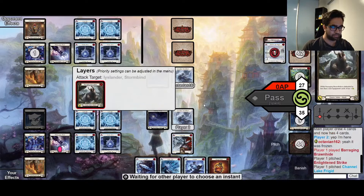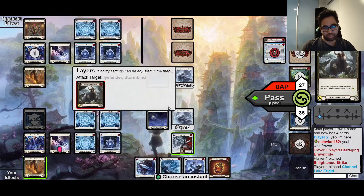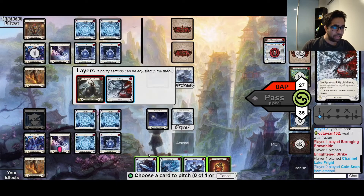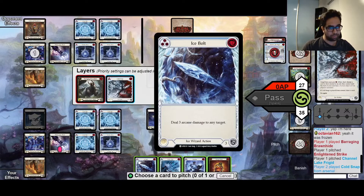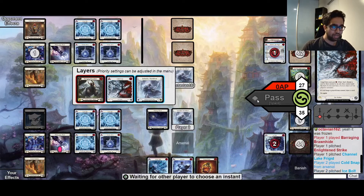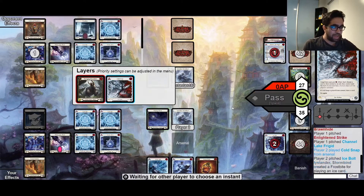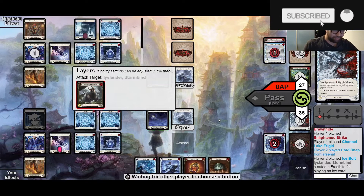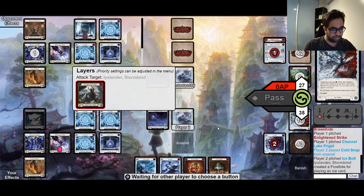My opponent plays a Baraging Brought Night where I'm super incentivized to block with two cards so I don't give it the buff. Based on the read I made that their arsenal card is red, I realize I can actually just block this and spend my turn setting up something else, because my opponent can't punish me if I just set up - they don't have an instant speed thing in the arsenal.